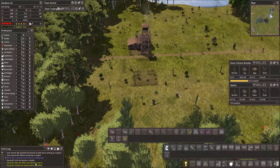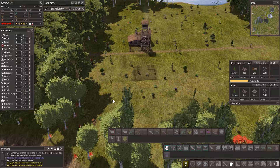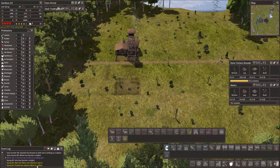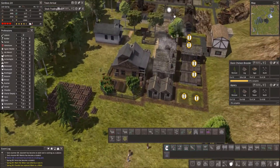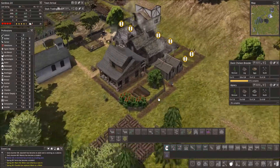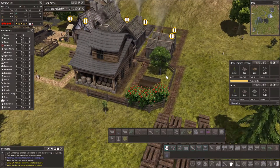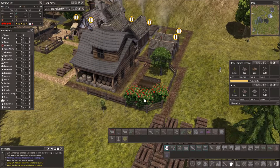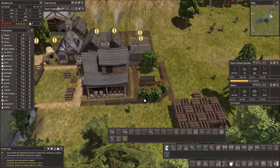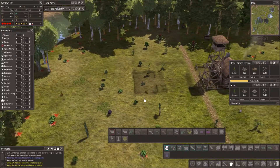A miner was killed by a cave - I feel bad when they die in work accidents. Too bad he didn't survive. Now we have a small field hospital over here. Look at this though - I think it looks kind of nice with these rose bushes during summer, it gives a little colour to the area.